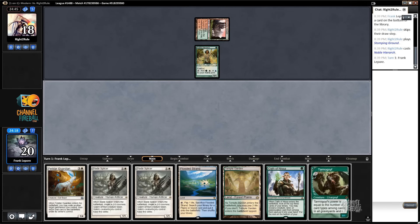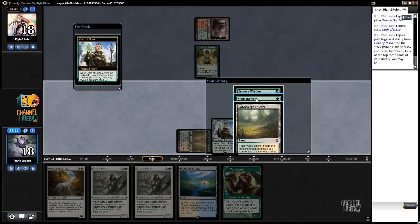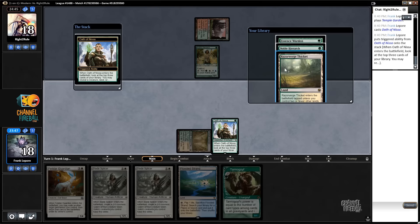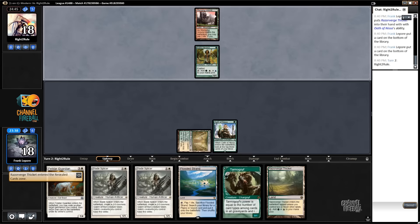At least there's still time. No, there's actually not time — I don't know why I said that. I could take a Razorverge Thicket and then just play Tarmogoyf and the Blade Splicer. It's not great. The Blade Splicer though is pretty important. We could also just play Noble Hierarch next turn, which is kind of the same as just taking the Razorverge Thicket — unless the Noble Hierarch gets killed and then we're in awkward shape. I think we just want the Razorverge Thicket.